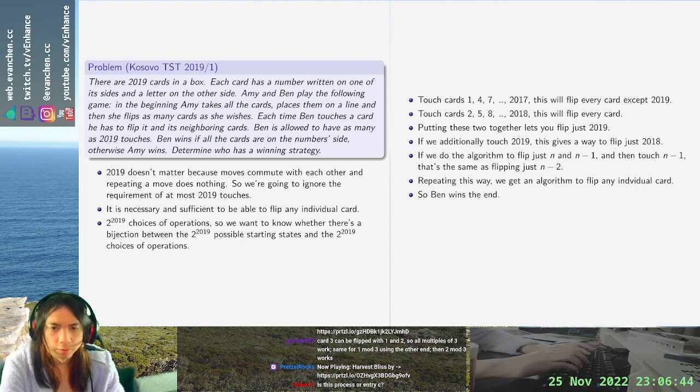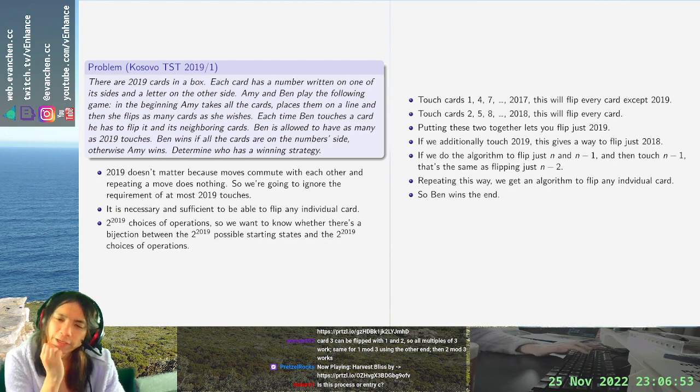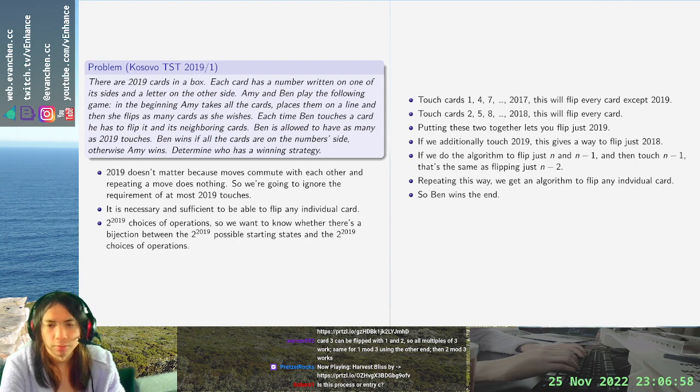Touching cards 1, 4, 7... will flip every card except 2019. Touching 2019 in addition to the previous algorithm will flip only that card.